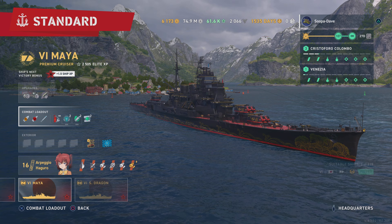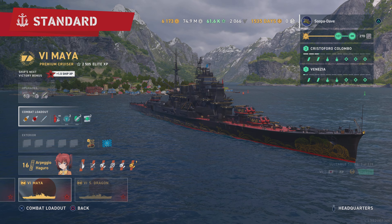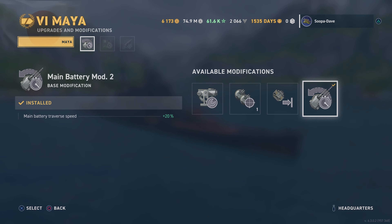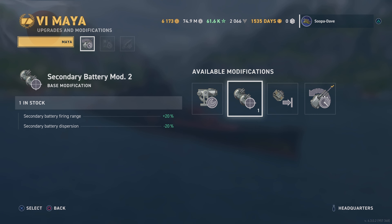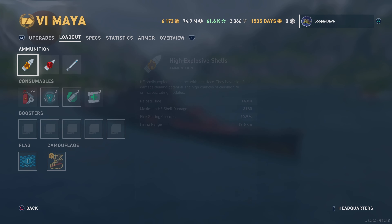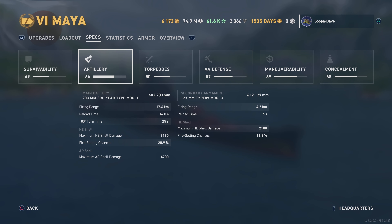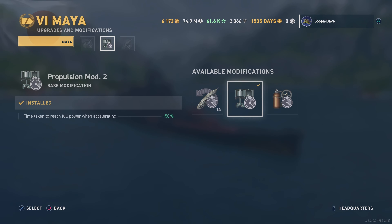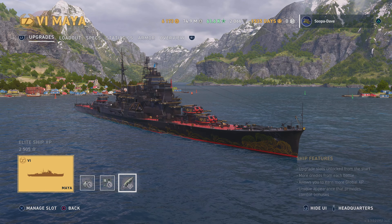For the modifications, the first one is turret traverse - sometimes when you're setting fires, accuracy isn't the most important thing, and the turret traverse is pretty slow on this ship. Even with the mod you can see it's still 25 seconds, so the turrets really need help. We're using Propulsion Mod for the second slot and Concealment as always in the third slot.